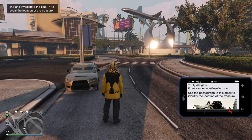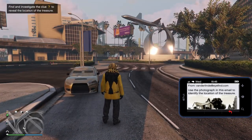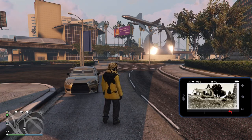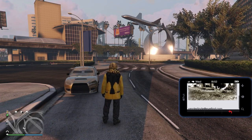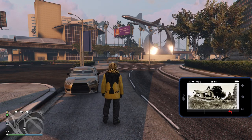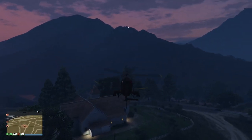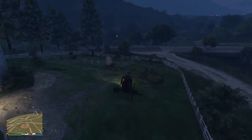They send you a message — says 'To Ty Killington, from the Vanderlyn at ifind.com' — and it says 'use this photograph in the email to identify the location of the treasure.' This is what starts it off. Everyone's location is going to be a little bit different; there's like 20 different locations overall to find the treasure and clues. It's unique to each player, but this is the base idea of how to get it done. I have a big yellow blip over on my radar on the map.